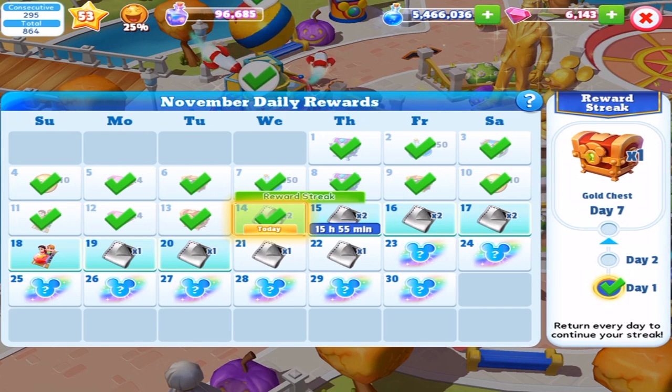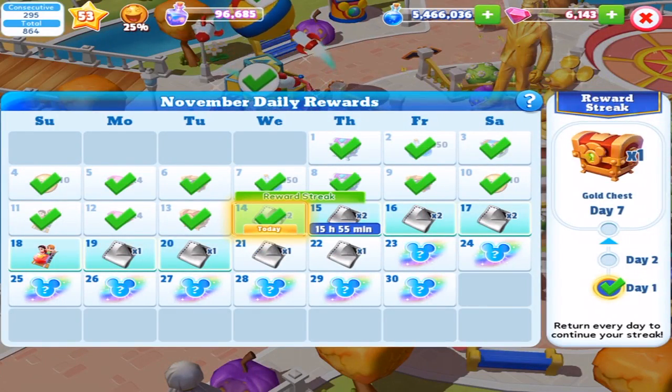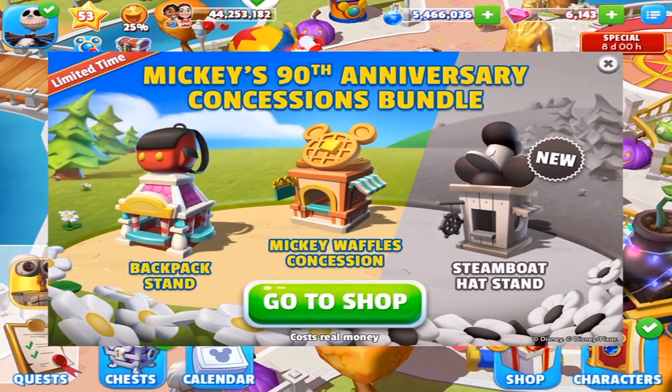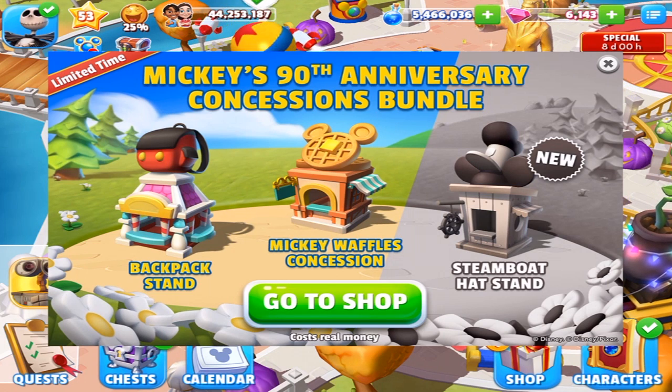What is this 18th one here? Mickey's Glove Boutique, which I think we've gotten before — it looks familiar. Mickey's 90th Anniversary Concessions Bundle: the backpack stand, Mickey's waffle concession, and steamboat headstand are there for real money.